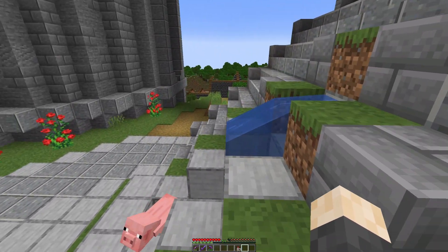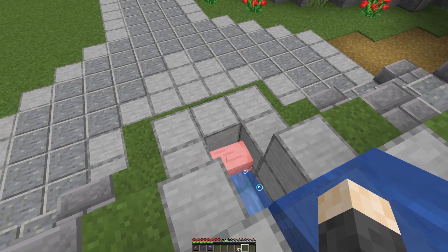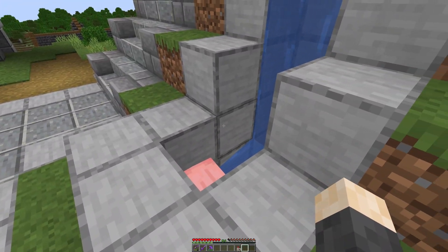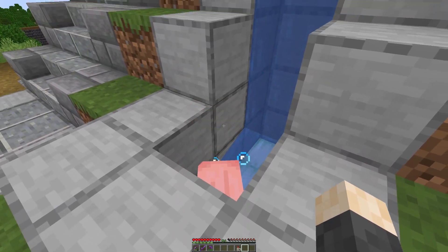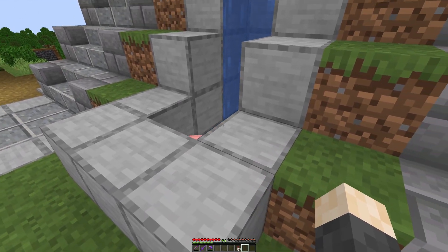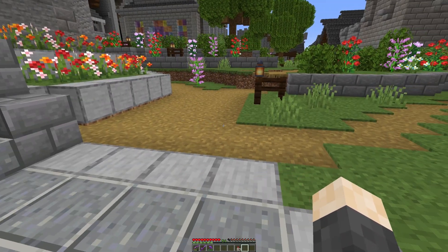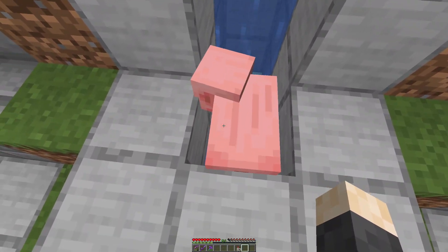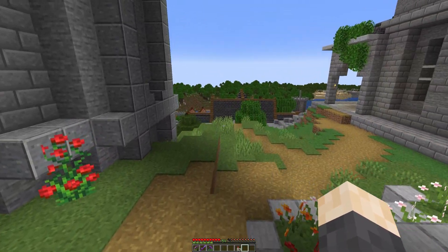Look, I got the water feature that I've been trying to get in the game — I've added it here. This is Pig Fountain. Are you alright in there, buddy? I could help you out, but I have the feeling I don't want to. I want you to stay there now. Congratulations — you are part of the castle now.